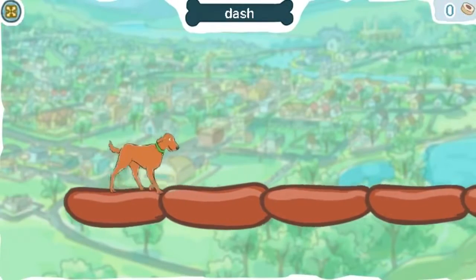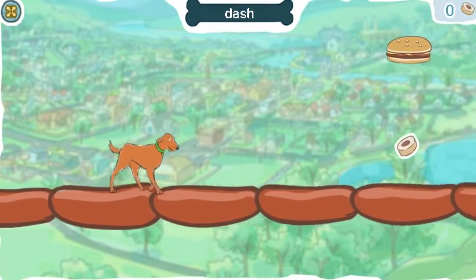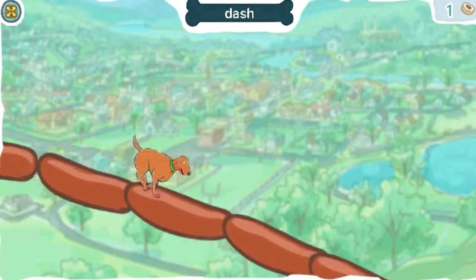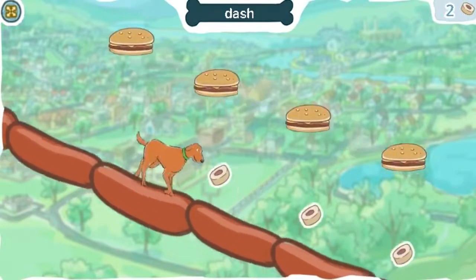Click anywhere to make Skits dash. When you dash, you run suddenly and really quickly. Help Skits collect all the dog treats.